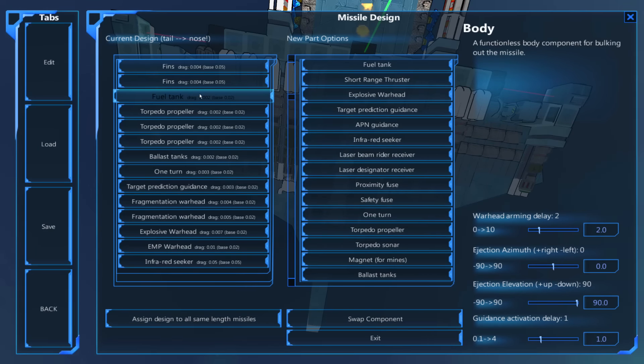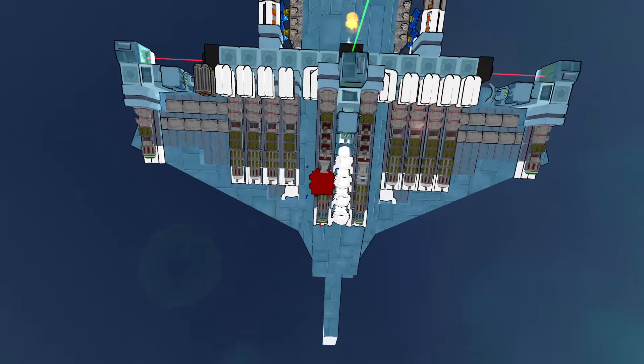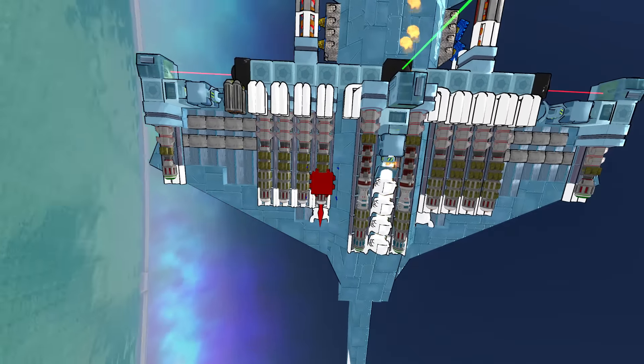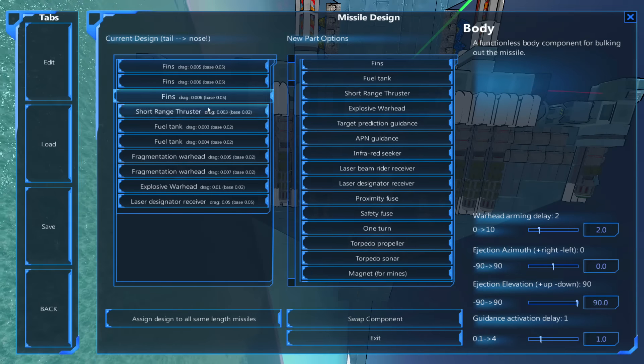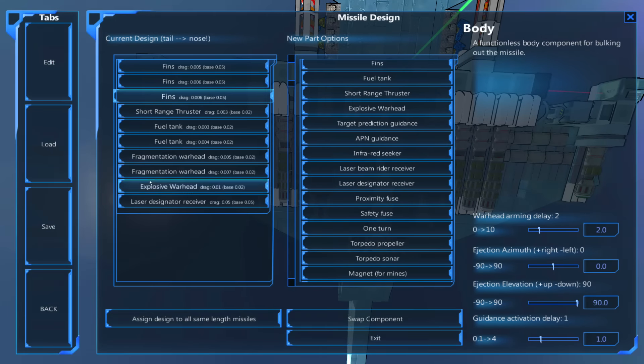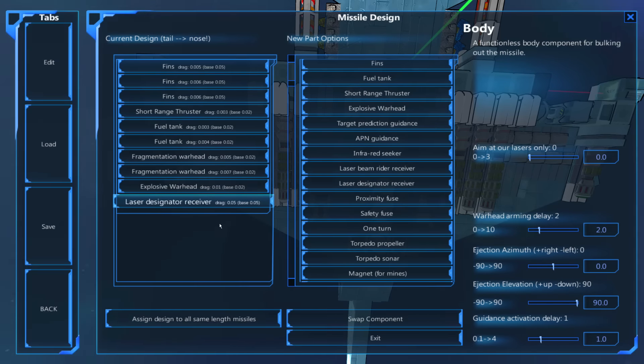With only one fuel tank, these missiles are not going to be flying very far — or these are just torpedoes. I'm not sure how far torpedoes can go with just three propellers, or how quickly a fuel tank depletes. Over here we have three fins, a short-range thruster, two fuel tanks, frags set to 25-15 explosive, and a laser designator.